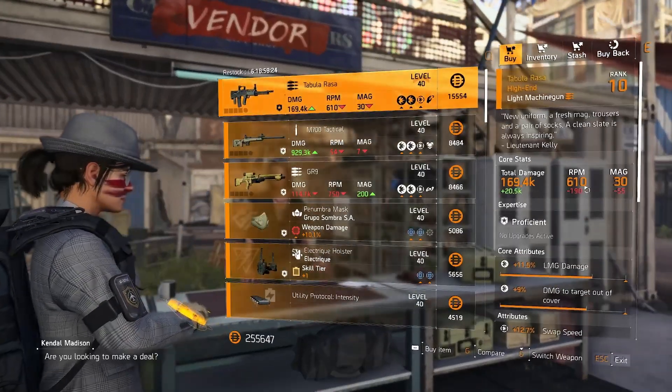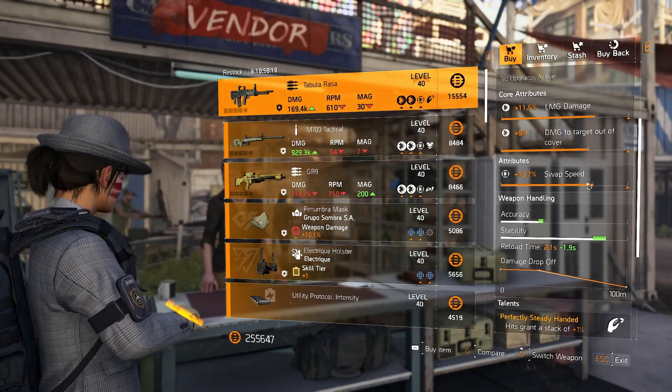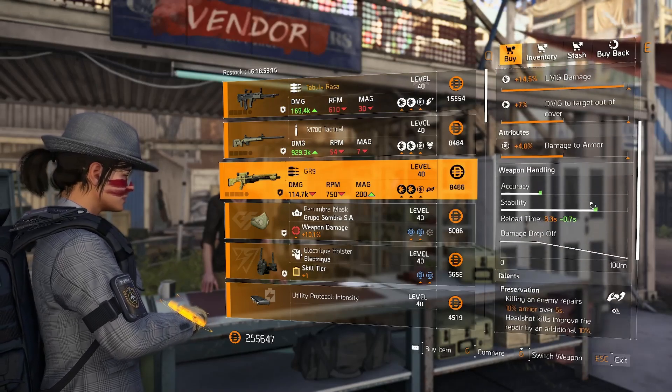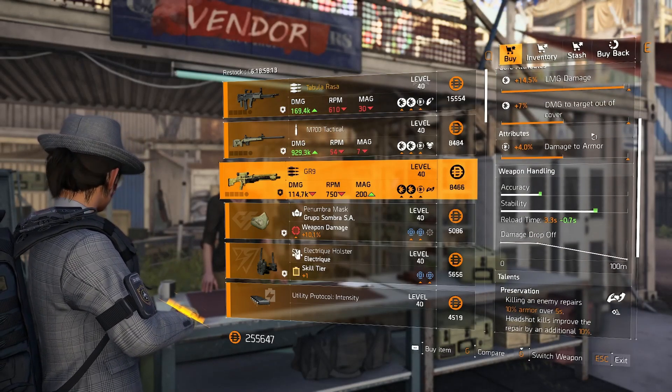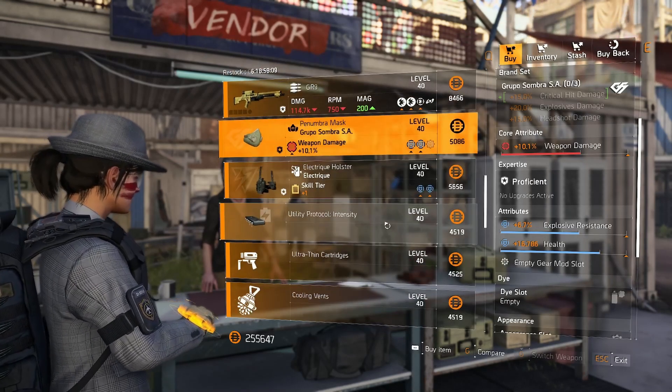The campus has a rasa if you want to pick one up — it's not terribly rolled and you can change the swap speed to crit chance, which would actually be pretty good. There's a GR9 with damage to armor, not terrible but needs some love with the stats. Everything else is trash, so let's move on.